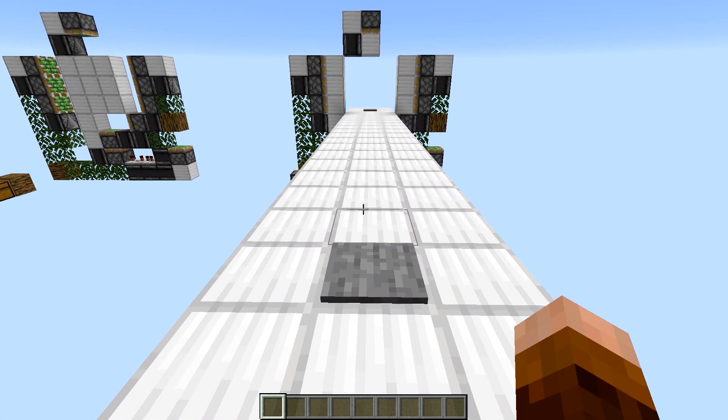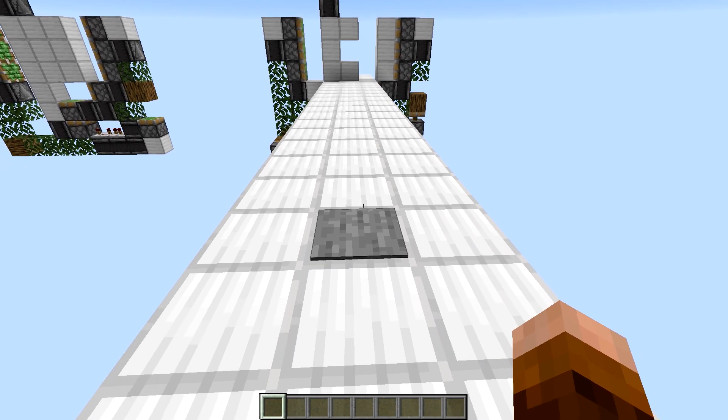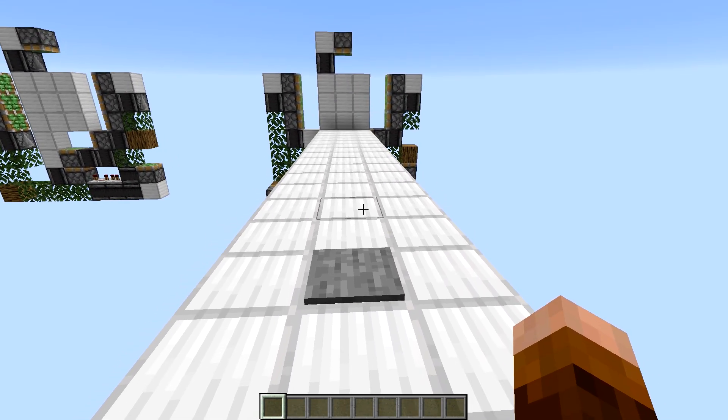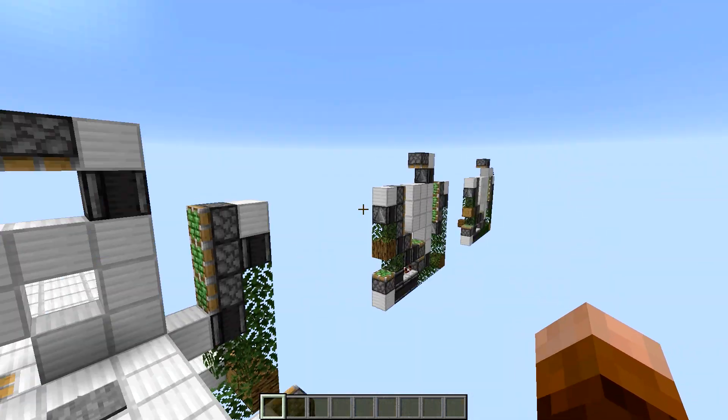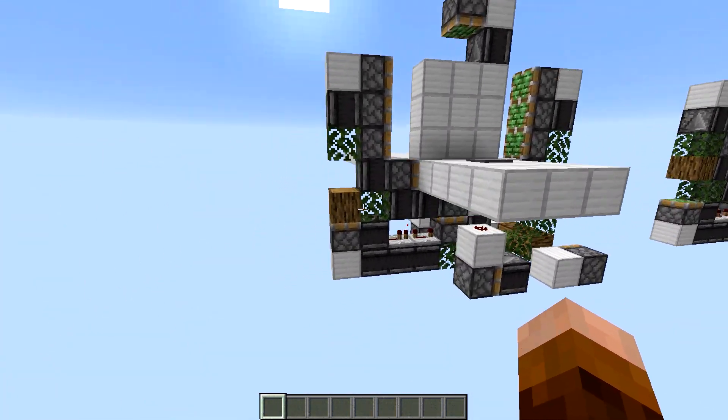You can have a pressure plate back here and it'll close real quick. And if you have it back here, when you run up here, by the time you get up here it'll be there. Run past it, close it. Boom. Done.